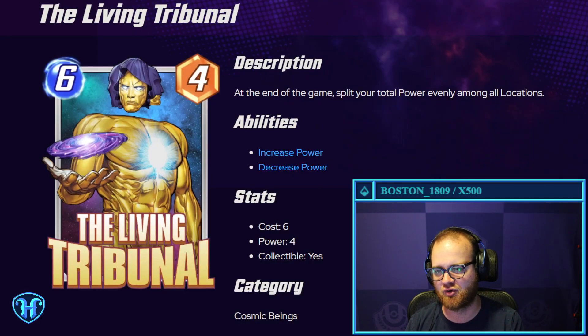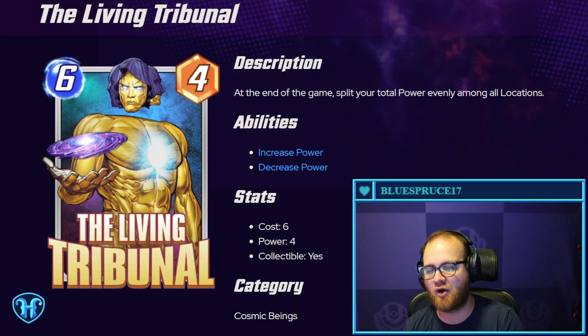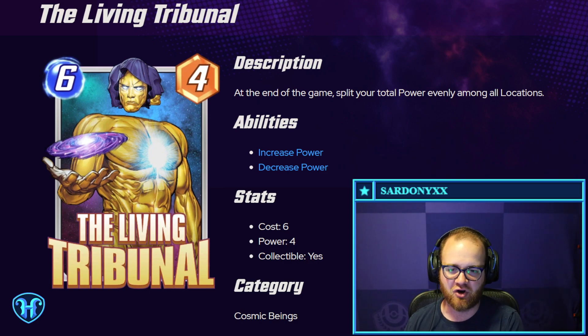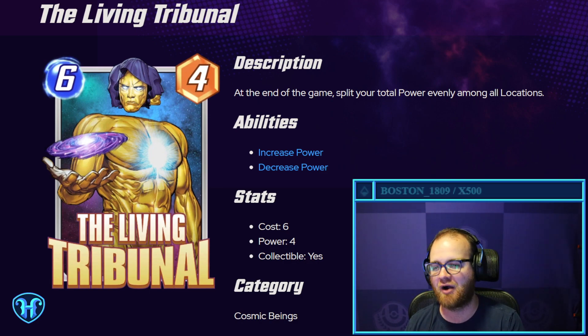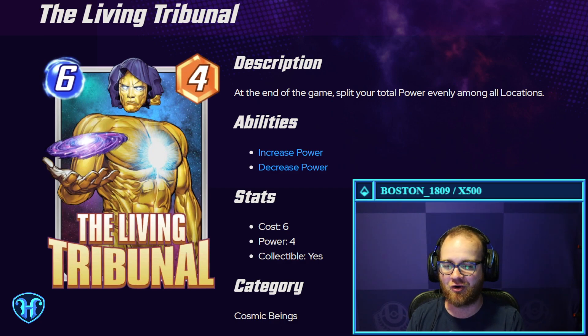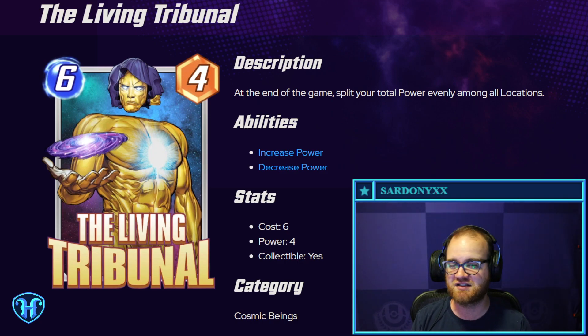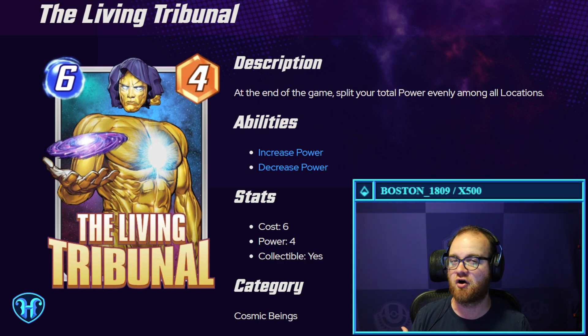The Living Tribunal — six mana, four power. At the end of the game, split your total power evenly among all locations. It's kind of a sweet card. We've seen total powers go absolutely crazy with cards like Iron Man that double it up. This card would reward you for going all in on a single lane by letting you spread that out and potentially win more of them. Although it's worth noting it splits evenly across all three, which means if your opponent is invested more heavily in just two of them, this could actually end up being worse for you.